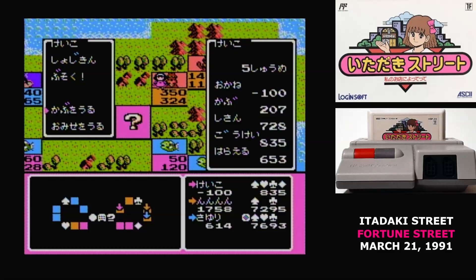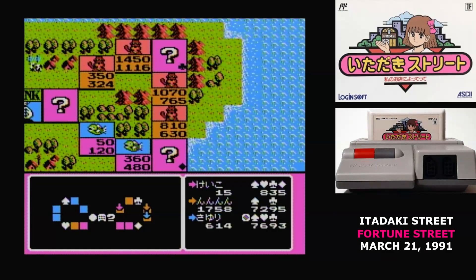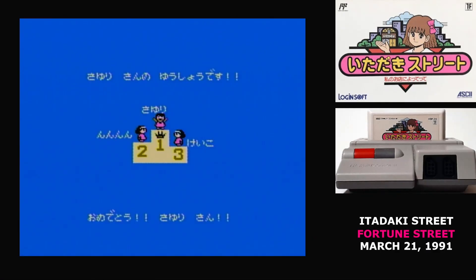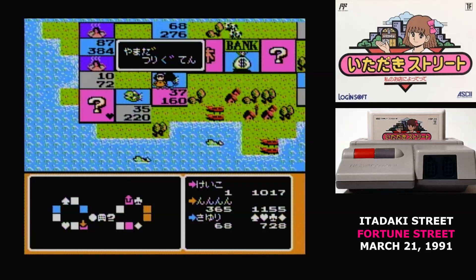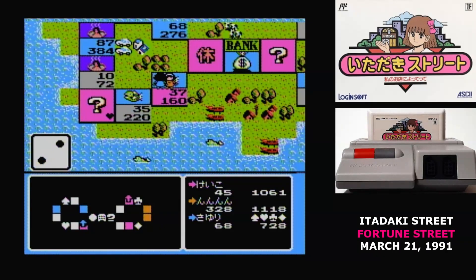The best strategy is to not hold any cash at all — just get shares. If you've lost too much money without shares, you have to sell off property, which the bank auctions to other players. If you're still in the red after all properties are auctioned off, it's game over for everyone. If you need to stop mid-game, it autosaves to battery backup after every turn, and when you start again, it asks if you want to pick up where you left off.